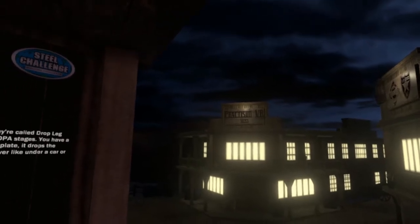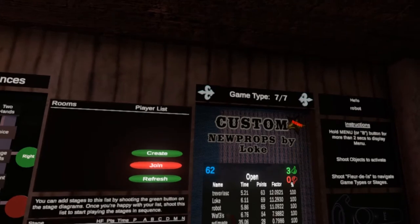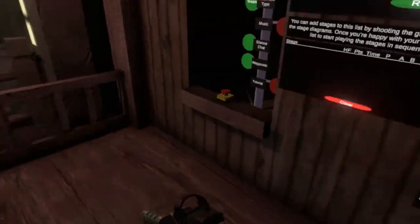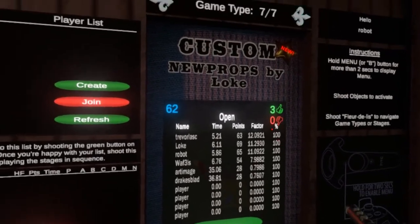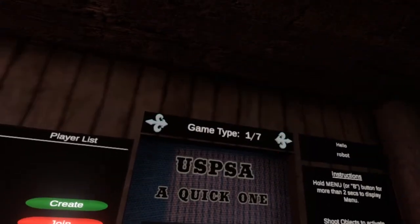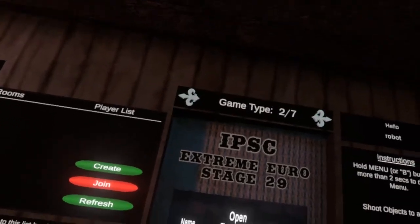Hello everybody, welcome back. This is week 41, version 0.53. We have interesting updates this week. I wanted to highlight the custom stage screens — you can continue to select stages shared by other players. Players use the designer to make and share stages, and anyone can play them. New here is you can see the scoreboard overlaid on top of the stage image, so you can see top scores like extreme, euro, and so forth before choosing to play.